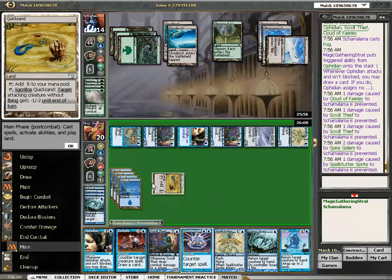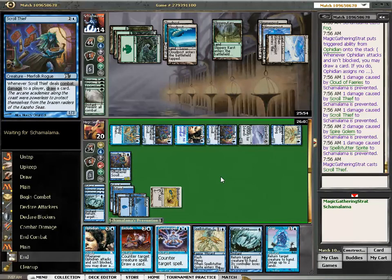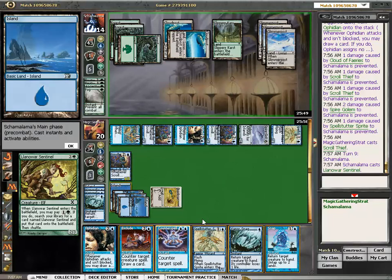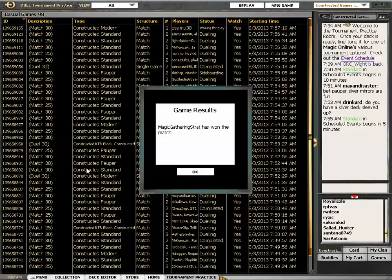Why didn't I spell-stutter? Well, I didn't think it changed a lot. I prefer to spell-stutter and counter stuff that actually does things. Against the Fissure Post, we are... He didn't want to play against me. Amazing. Apparently people didn't like this deck.